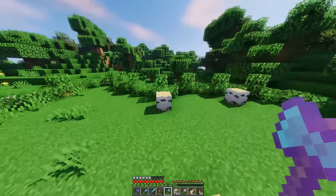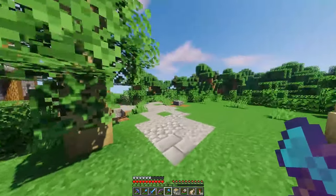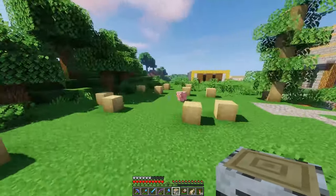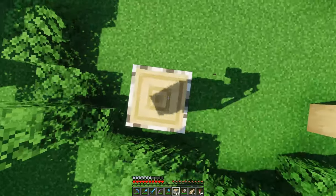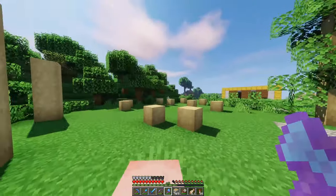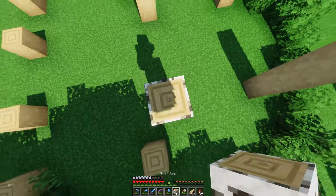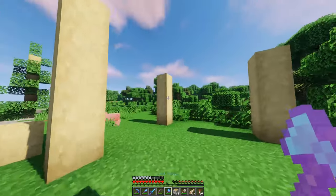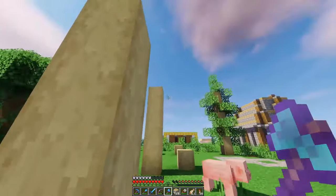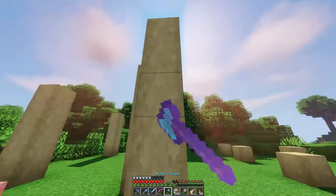We're going to be using birchwood logs for this build. Birchwood never really got any love until the stripped bark came out — I love the stripped bark, I used it in these little trees and I'm going to use it quite a bit here. I want this section over here to be a pergola — kind of an overhang thing. I'll put fences or signs going across here to make it look cool.